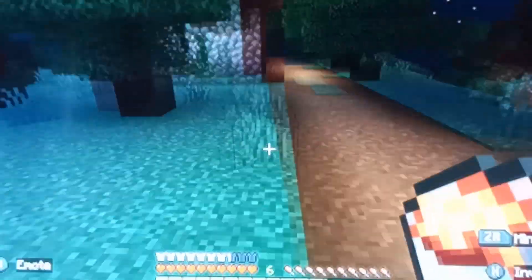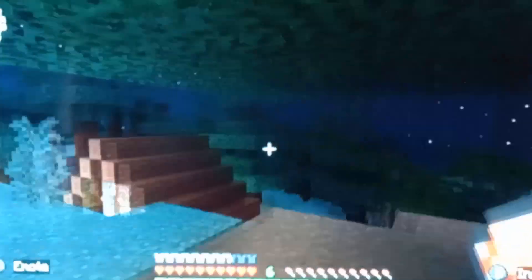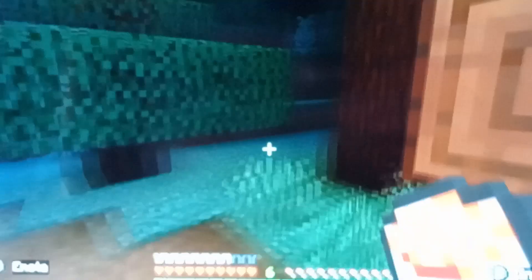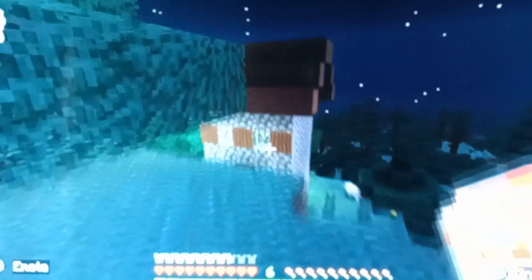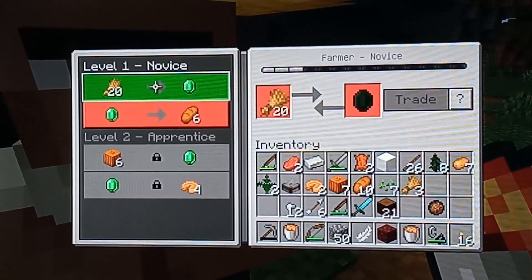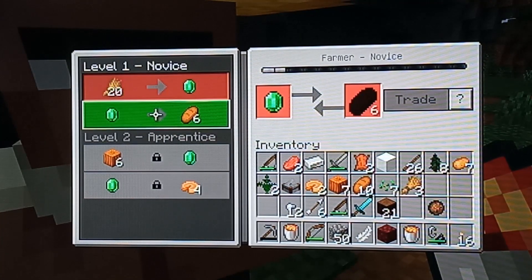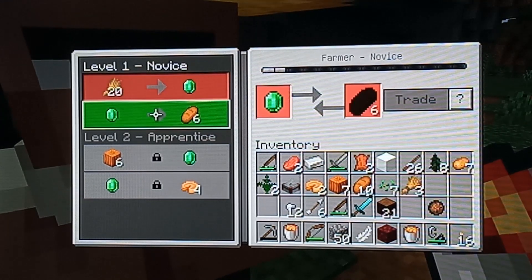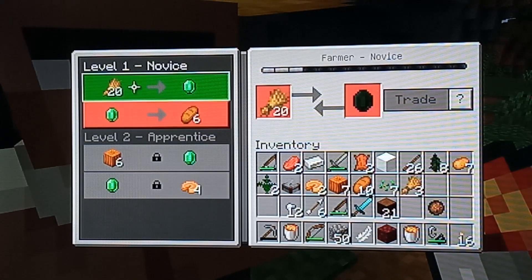You can also trade with villagers. You'll have to find a villager to trade with. If it's night time, try and find a villager in bed, wake them up, and then there should be an option to trade. The villager will ask you for something and give you something in return — on level one there should be a trade offer involving emeralds.